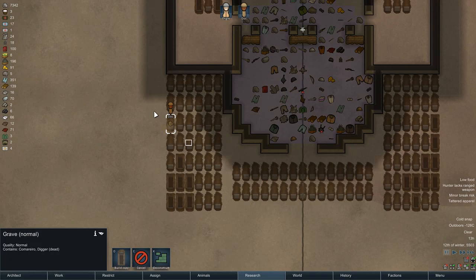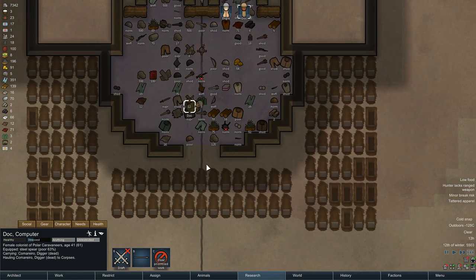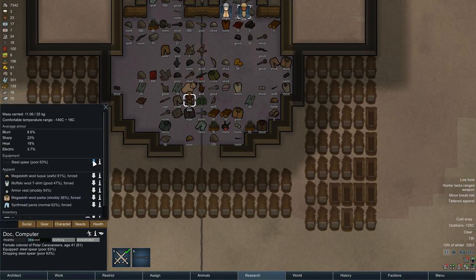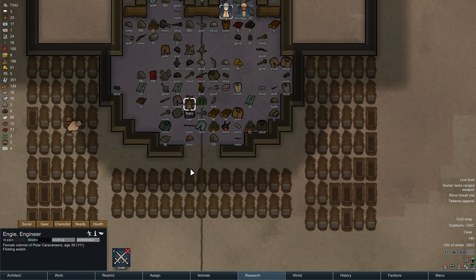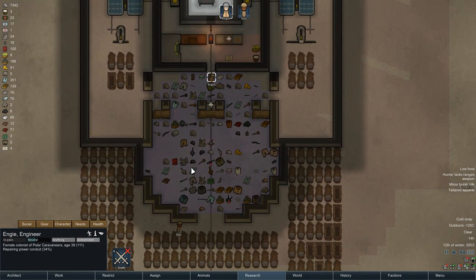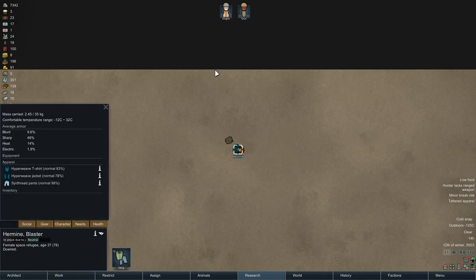I want Doc to haul first, strip, then drop the weapon and bury. And there's an escape pod of someone that will never see the light of day.